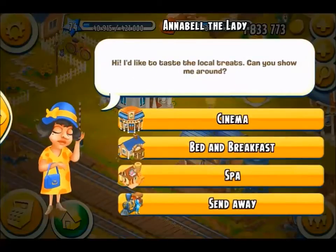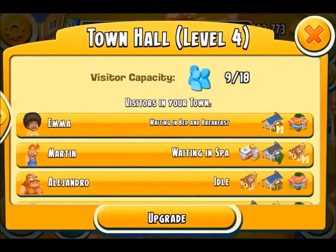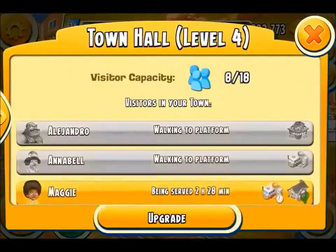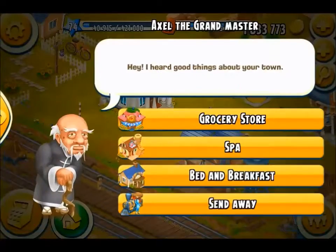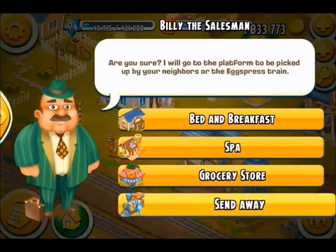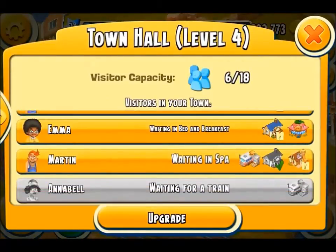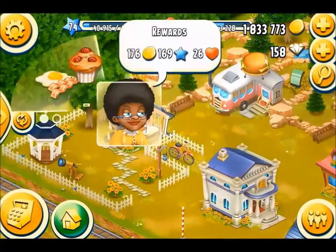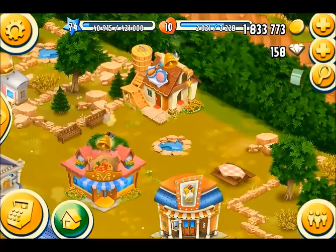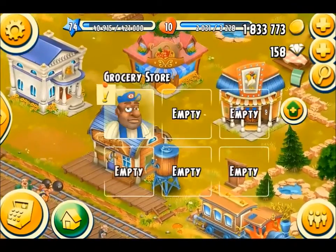I'm short of time today so I will be sending away quite a few people, especially those for the B&B. The choice is yours when it comes to visitors. You can keep them, send them to the buildings, use your resources, then collect the gifts — or you can send them away. Sending away can be done at any stage. You can send them to buildings, finish one, send them away, or let them finish all the buildings and then collect your gift. But remember, as soon as you send them away, it doesn't matter how many buildings they've done — you won't receive those prezzies.